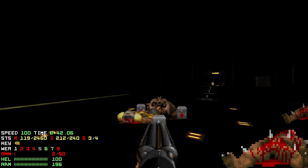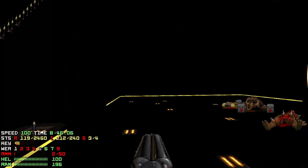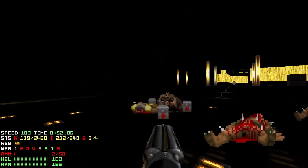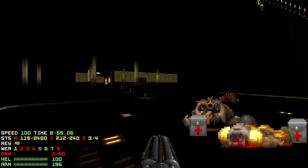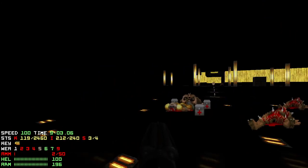I found this weird bug in my map. Keep in mind there's no D-Hacks or anything — it's just a normal Boom-compatible map. What happens is when I have 200 armor with green armor protection and I pick up a megasphere, I suddenly get granted 200/200 but with green armor protection.